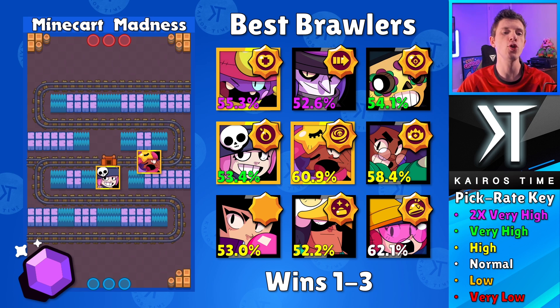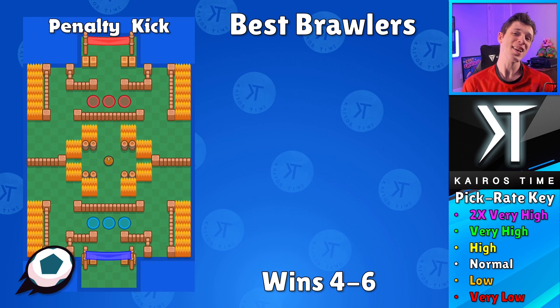As a reminder, you're not a gem carrier — you're just there to pester those throwers and possibly grab some gems if you get a kill. Lastly, the one I would recommend here is Gene — a very high pick rate and a 55.3% win rate, which is very solid. Gene with his Magic Puffs star power can be played in the middle as a primary gem carrier, or off to the side where lots of bushes make it easy to pull an enemy gem carrier, take them out, and grab all the gems. Once you pass those first three wins, you're going to go into Penalty Kick for Brawl Ball.